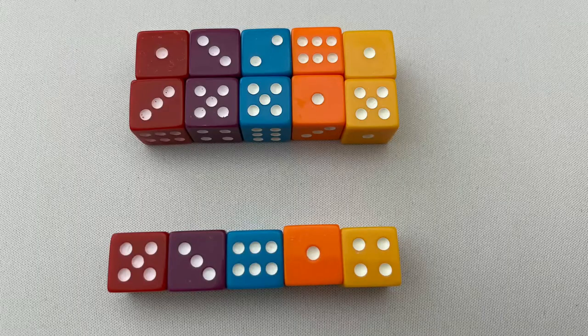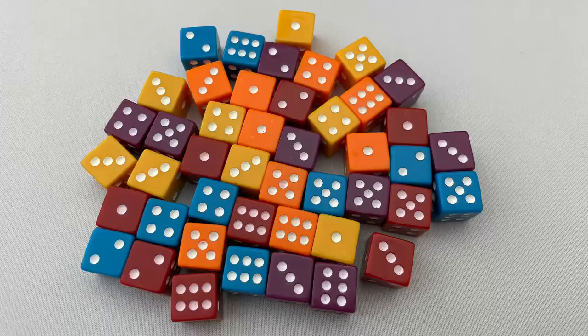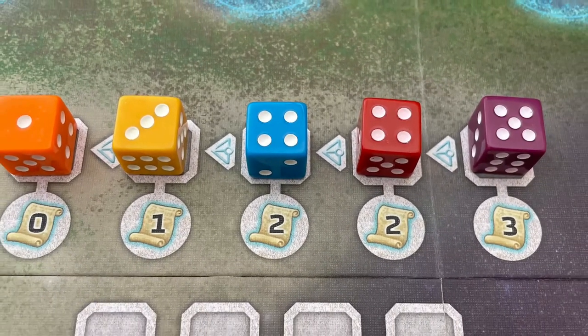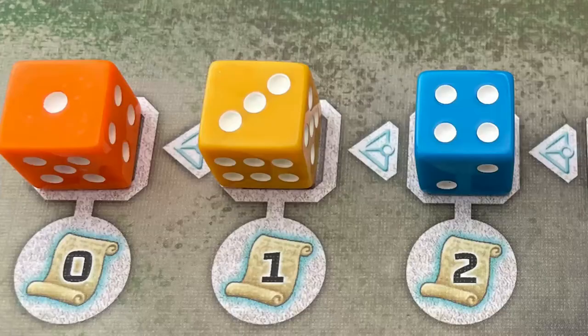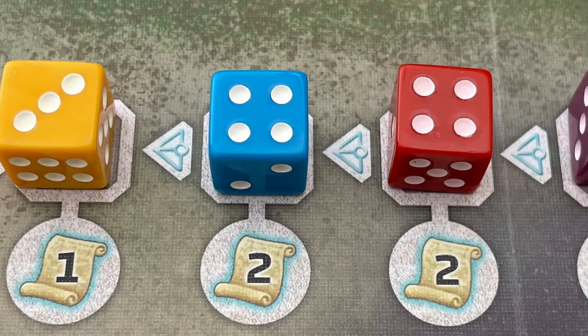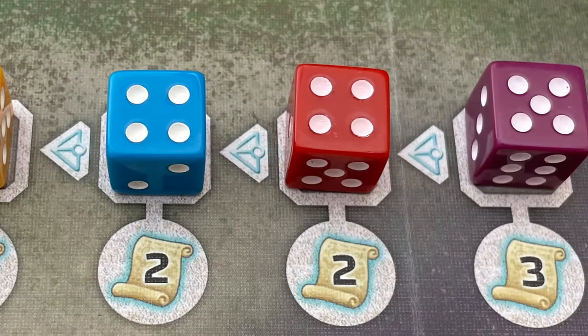Remove two citizen dice of each colour from the game if playing with two players, one of each if playing with three, and return those to the box. Put the rest next to the board. Roll one of each of the five colour citizen dice, re-rolling any sixes, and place them on the citizen offer spaces. Place them from lowest to highest from left to right.